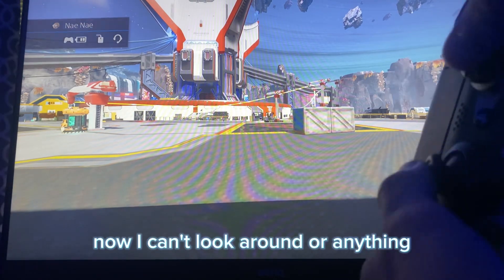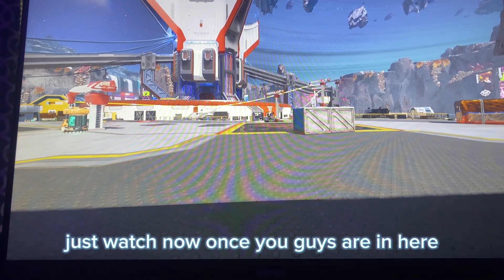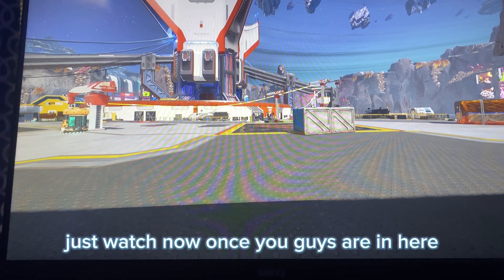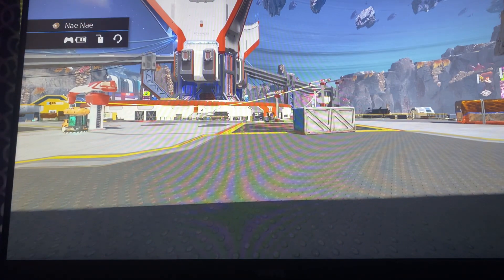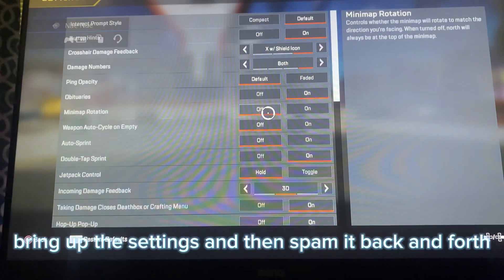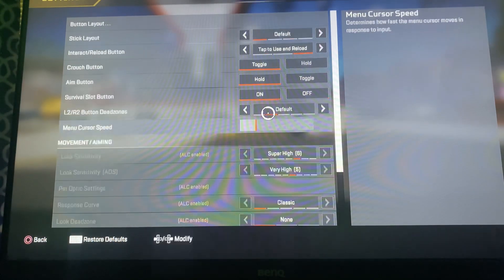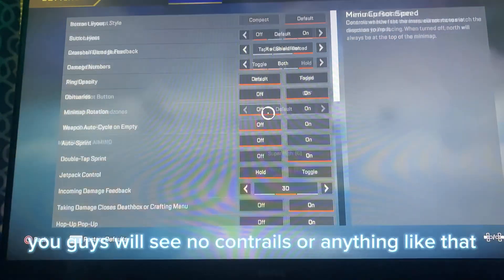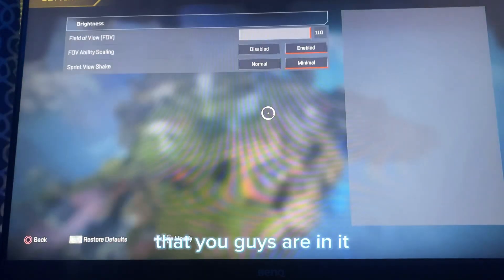Now I can't look around or anything because my controller is like frozen right now. Once you guys are in here, bring up the settings and then spam it back and forth just like this until you're in the dropship completely. You guys will see no contrails or anything like that, and this is how you can tell that you're in it.